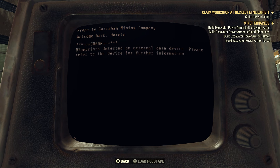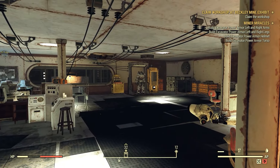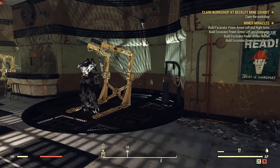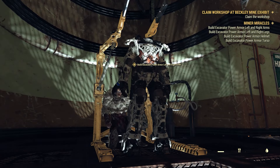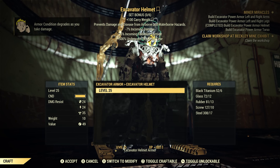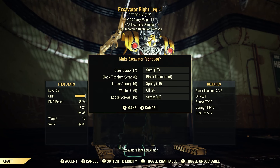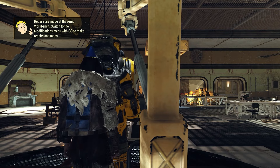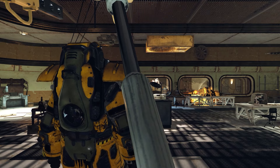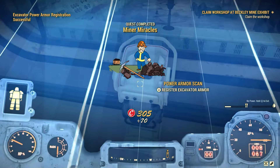Now we need to go and build the Excavator Armor. To build it you do need a power armor chassis — if you don't have one, turn around after leaving the terminal and you'll see a power armor chassis on a frame right there. Pick it up, place it in front of a power armor station in this room, then go to the station, select craft, and craft the Excavator Armor. You'll need black titanium plus a few other materials, but black titanium is the hardest. Once you've built the level 25 Excavator Armor, enter it, move to your left, and press the button to register it — quest complete!